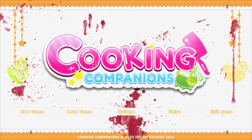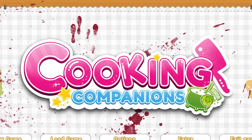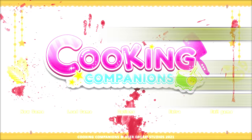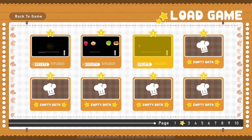Hey guys, SuperHorrorBroMike here, and in today's video we are going to be finishing up Cooking Companions. In the previous two videos we did a normal playthrough - I went through the story and got the regular ending. There are meant to be several different endings to this game, and there are also some extra modes now. We've got Nightmare Mode and the Chompettes mode. In this video we're doing those two minigame modes as well as hopefully getting some of the other endings, so sit back, relax, and enjoy part three - potentially the finale of Cooking Companions.